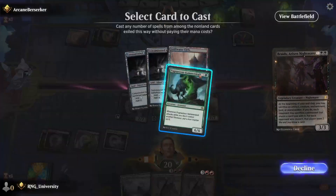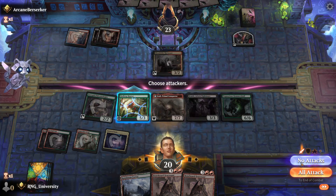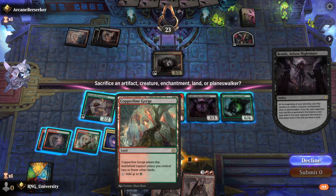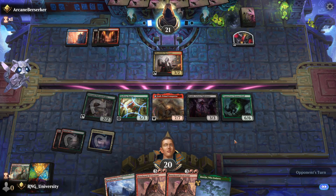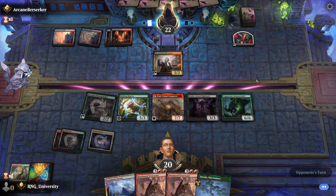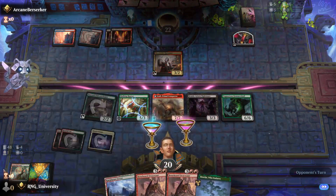This doesn't have trample, right? I don't want to attack with this. What do we sack here? We sack a land — we've got a lot of lands. He doesn't sack his land, so I get to draw a card. I enjoy fighting this board. This is a scary opener. Rakdos Vampire? No. Grixis Vampire? Good luck with that. I'll take it.